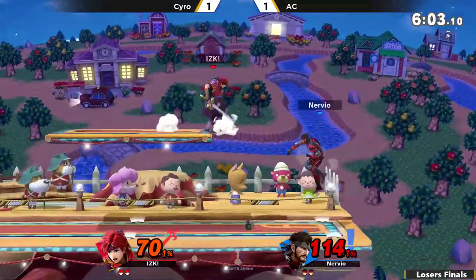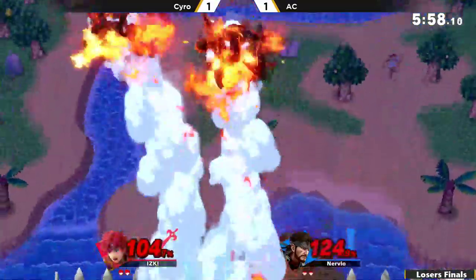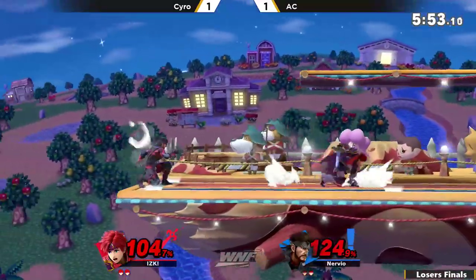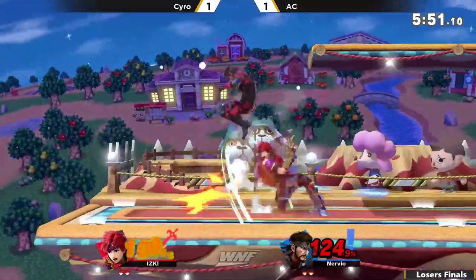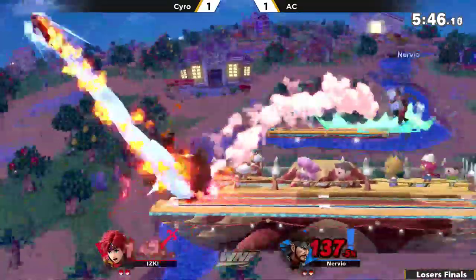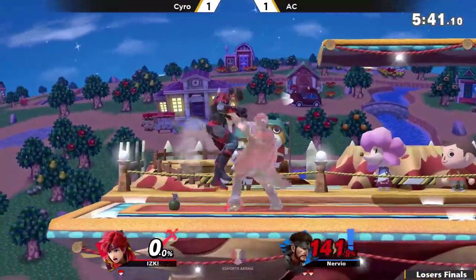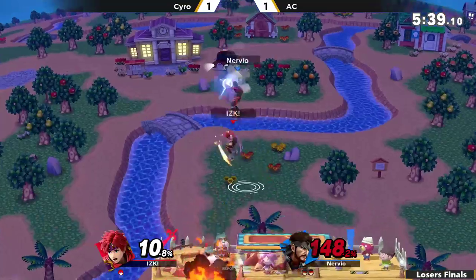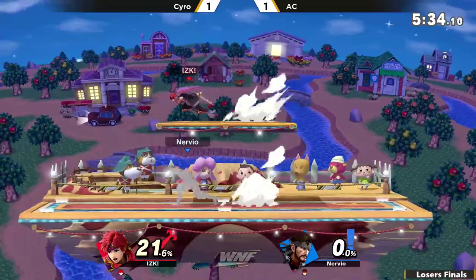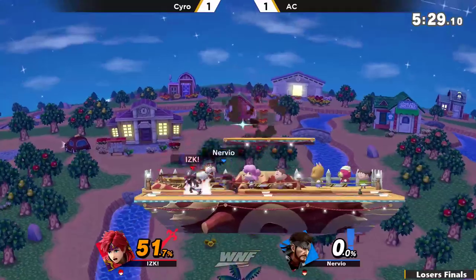He has the back air, another back air. That's the crazy thing about Snake — he has so much great projectile and setup tools, and then his normals are just so good, his normals and his aerials are so solid. Look at how much damage AC has done — already 104 onto this Roy. A lot of Roy's bread and butters kind of rely on you just kind of swinging and missing.